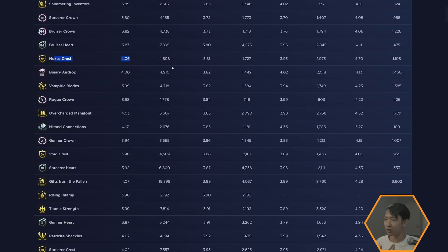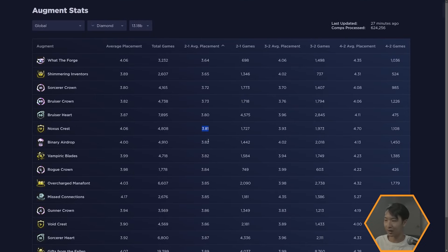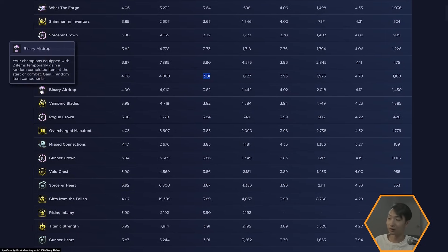Noxus is always pretty decent if you can win streak early. There's some bias to the data though — you'd only take Noxus Crest if you get a good Noxus start at stage 2, so it naturally looks better there. At stages 3 and 4 it gets a bit worse, not because it's terrible, but because the early snowball potential with Noxus stacks is what makes it shine.